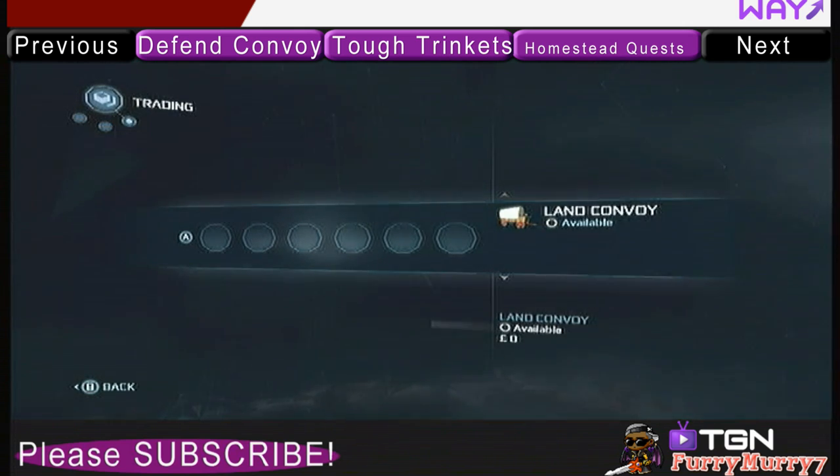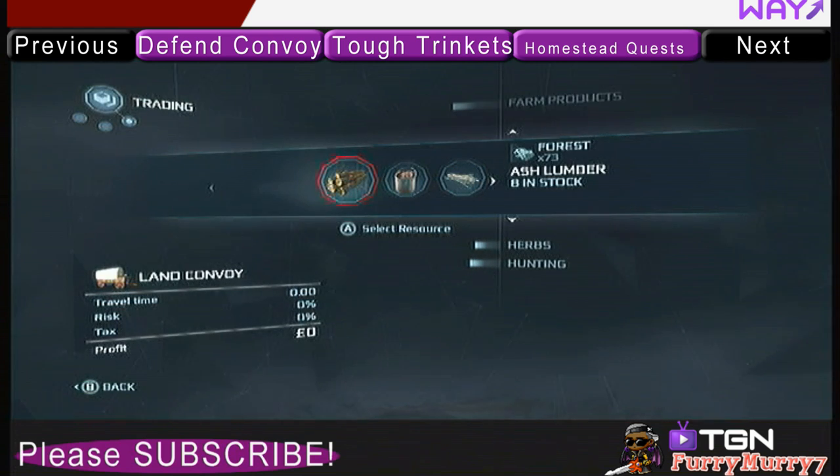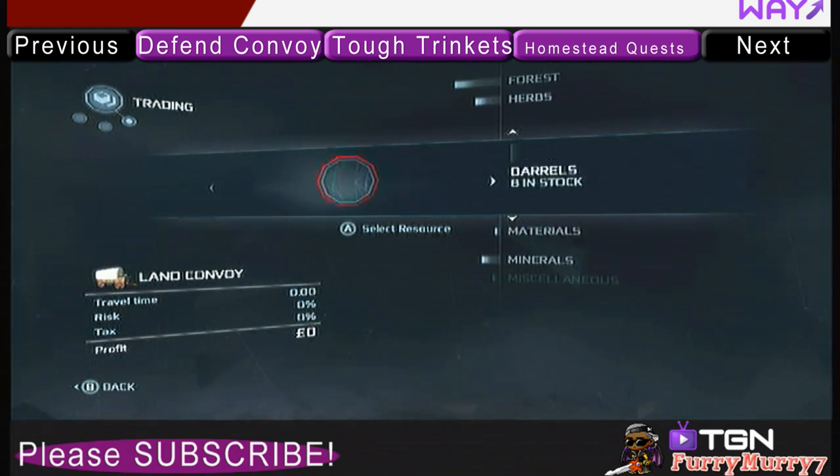Your land convoy is the primary method of making money with your accounting book. When you open up your land convoy, you can click on a slot to put an item in. And as you can see, it brings up your entire stockpile list.